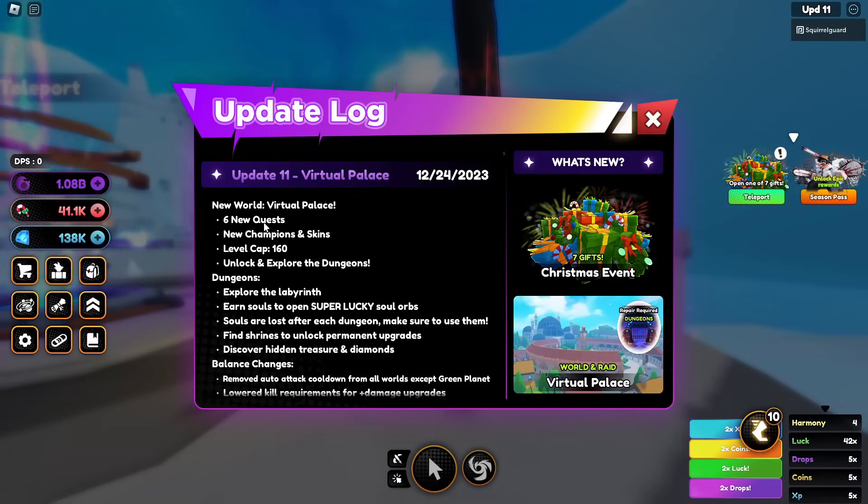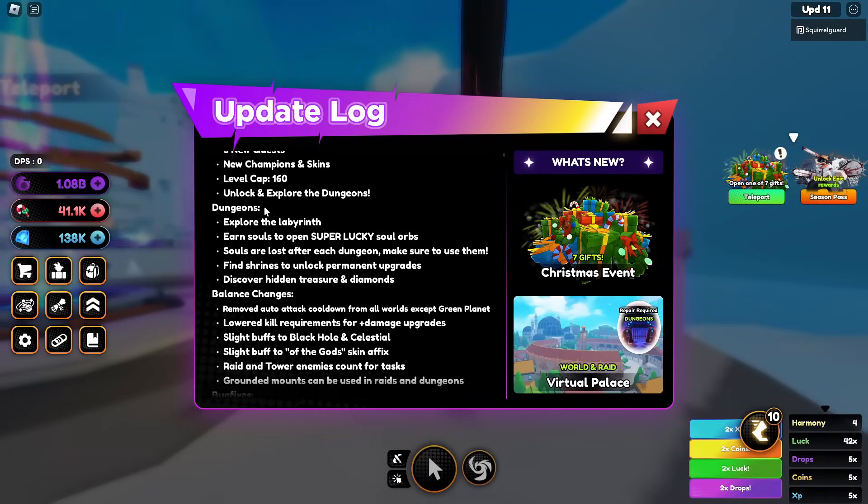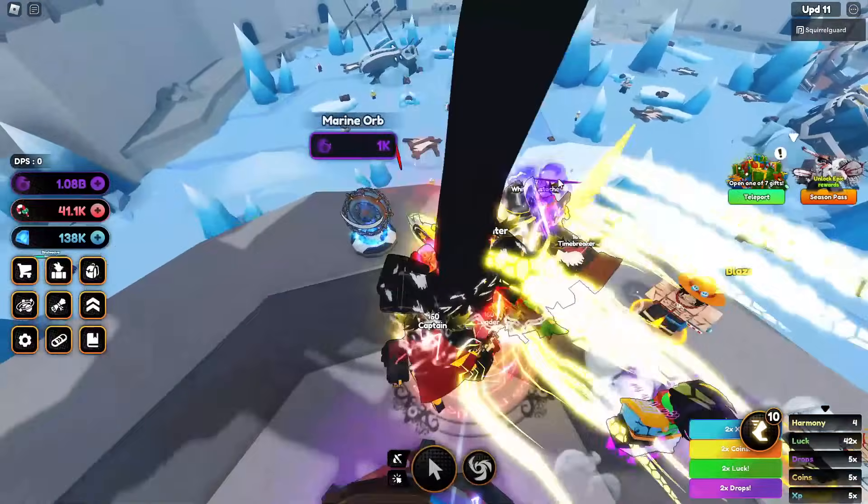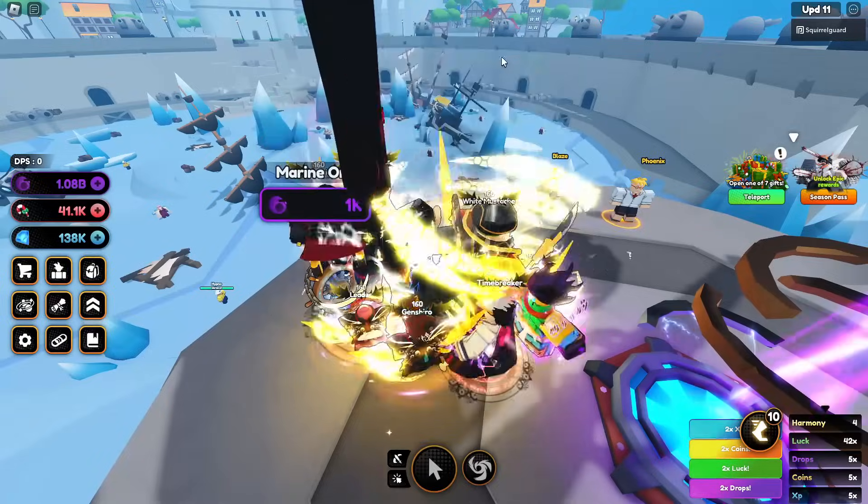We have six new quests so this video may take a while. New champions' level cap is 160, which was already yesterday. We have dungeons — explore the 11th, earn souls to get super lucky soul orbs. Orbs are lost after each dungeon so make sure to use them. Find shrines, removed auto-attack cooldown, buffs on black hole and celestial — slight buff.